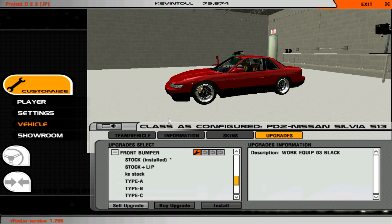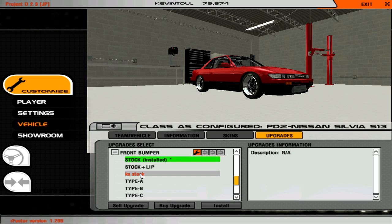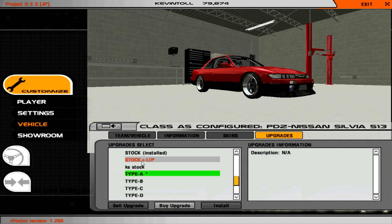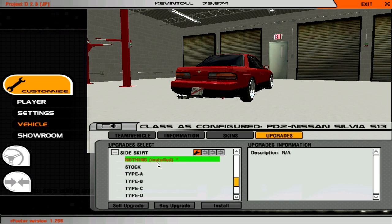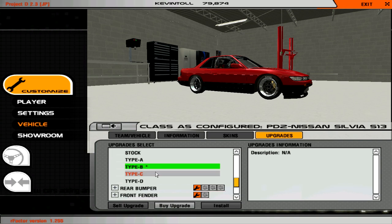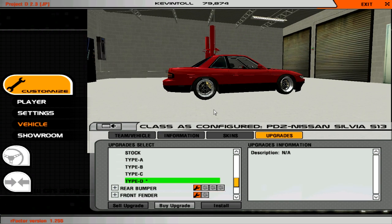Scrolling down to front bumper: stock plus lip — oh that's very nice. KS stock. I kind of like that with the number plate, but the lip is very nice. I don't really like the no-bumper option. It kind of looks a little bit too drift-missy, even though that is the aim of the game. I'll go for the one with the lip. Side skirt: stock versus nothing — okay that's a tiny bit different. Type 8 is a little bit too much. Let's go for Type D.